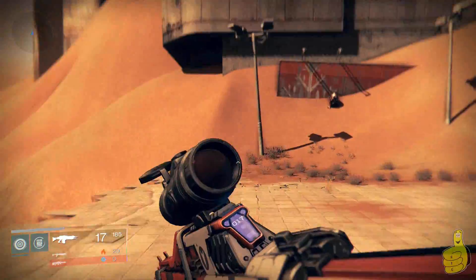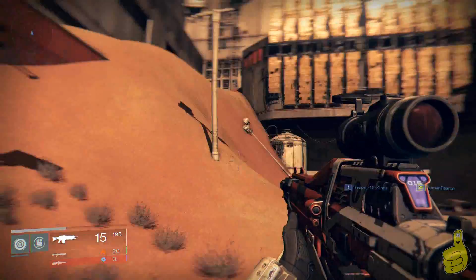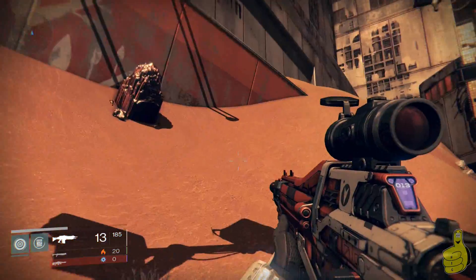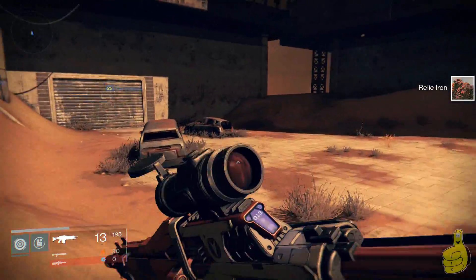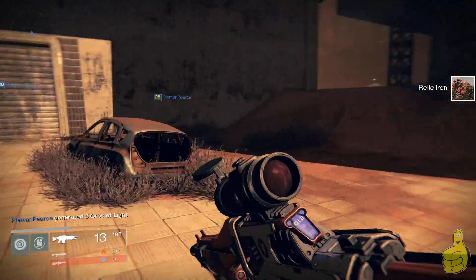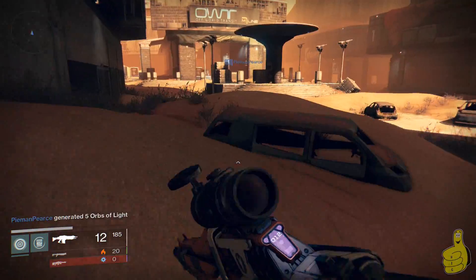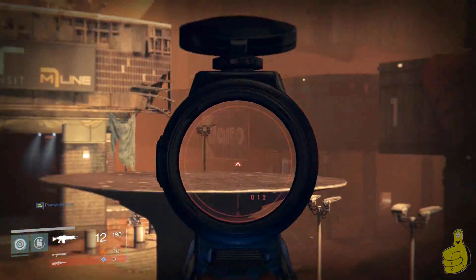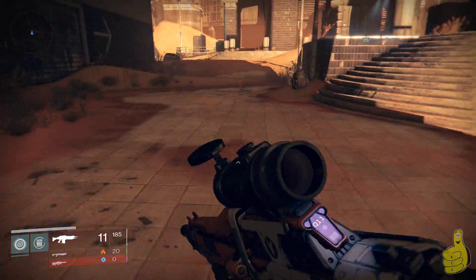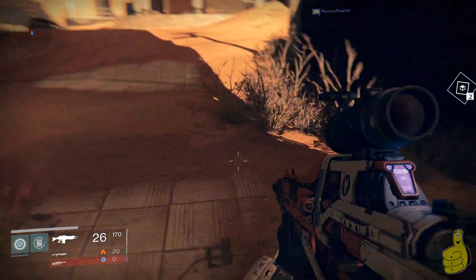Doing this you can get about 130 relic iron per run or so — maybe a little more, maybe a little less. I got a little lucky with some of the chests and unlucky with others, so I think it balances out to about 130. You might be able to do a little better, but that's about the average I would say. So far we have a pretty good run with tons of chest locations.